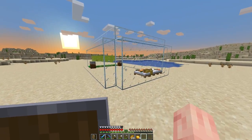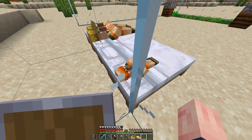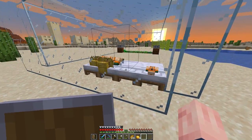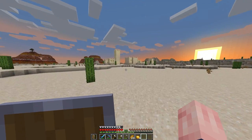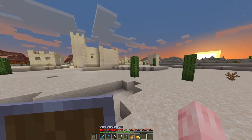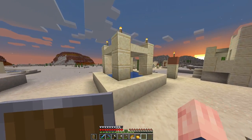Walking past the villager breeder, it looks like it has started to work. We have a little baby sand villager and two adult villagers, so hopefully in a little bit they'll breed to make another villager. I'll work on the villager breeder off camera between episodes to make it a little better, so we can have a big supply of villagers and maybe even get mending in the next episode.